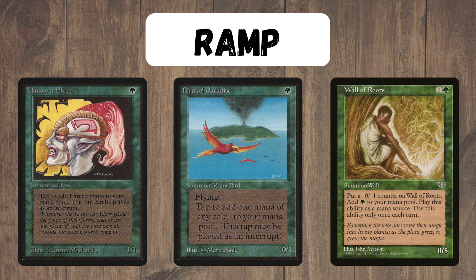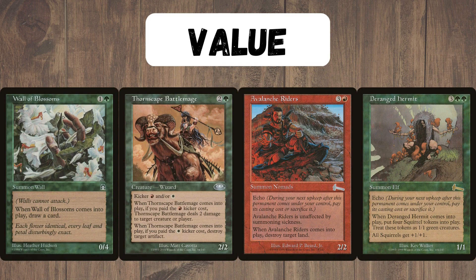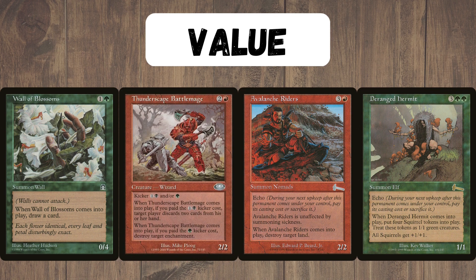so we will definitely need a whole bunch of ramp cards. Luckily, Green just has an excellent number to choose from, and we will be playing quite a few of these. In terms of the value cards, Green also has some very good value in War of Blossoms or Deranged Hermit, but as we're playing multiple colours, we really can play anything. Avalanche Riders is extremely annoying when cast every single turn, and Thornscape Battlemage with the Kickers can be absolutely devastating when cast every turn. You could also play Thunderscape Battlemage instead — it's really up to you and your meta, but we really have a lot of strong choices to choose from.